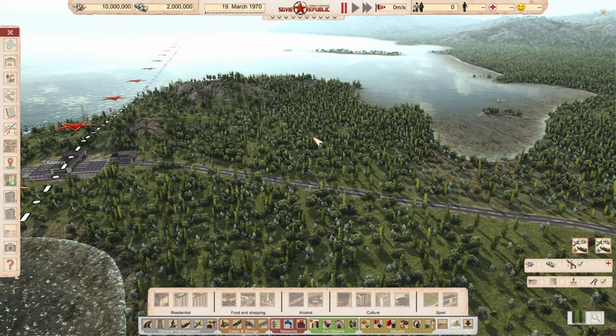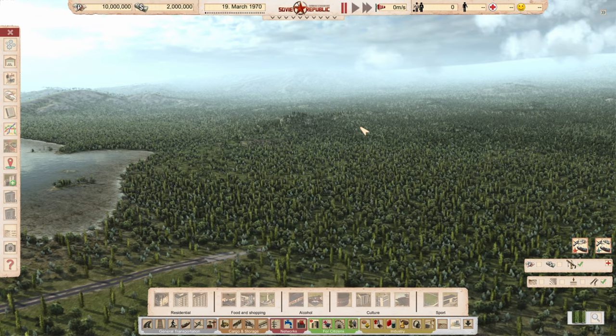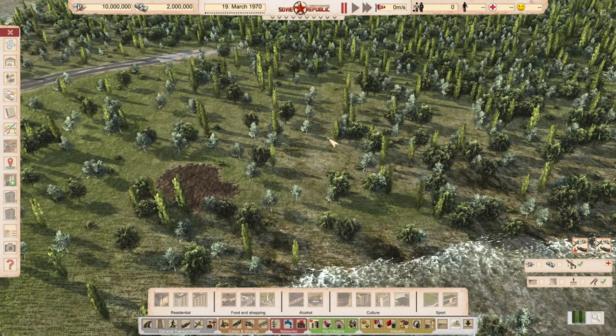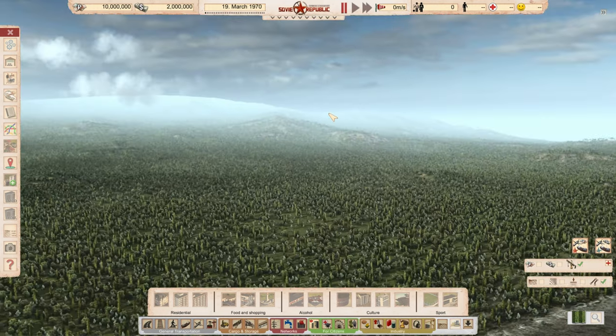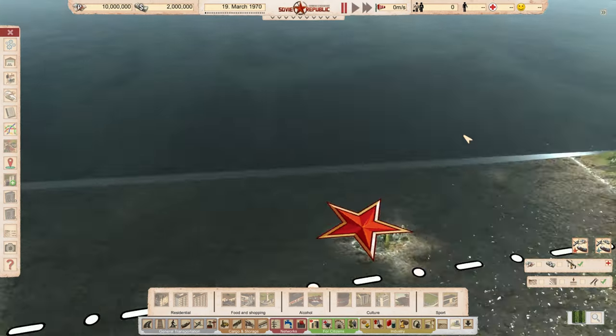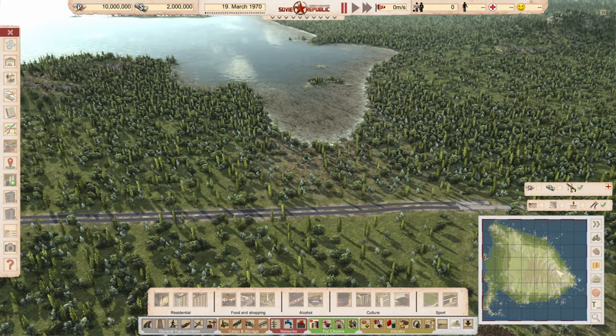Good morning, everyone. My name is Alex, and welcome back to Workers and Resources: Soviet Republic. I can never say this name, but we are going to play this game because I like it, and we're doing something a little bit different. You might notice that we're right on the edge of water, and that's because we have an island start. So we don't have any connection to NATO unions or nations.